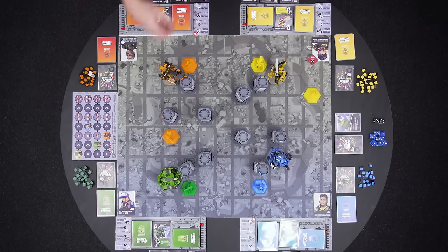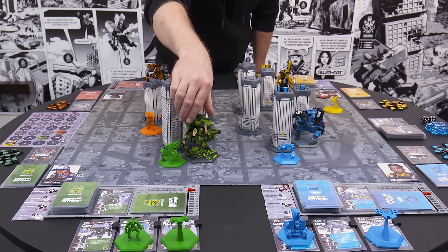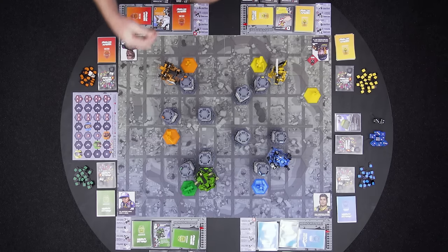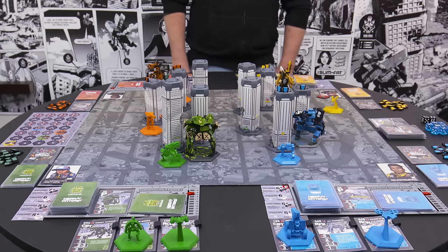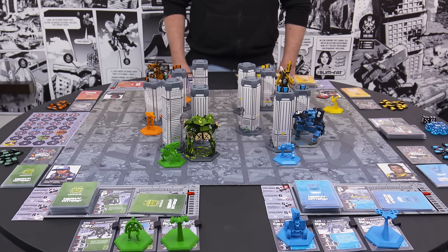Next, Green moves their heavy hitter two hexes past their combat unit, costing them two energy. They also rotate their facing. Whenever you move your heavy hitter, you can decide which way it faces when you complete your movement. You can also choose to stay in the same place and only change facing, which doesn't cost any energy. We'll get to why facing is important in a bit.